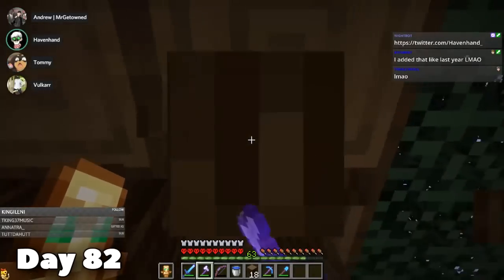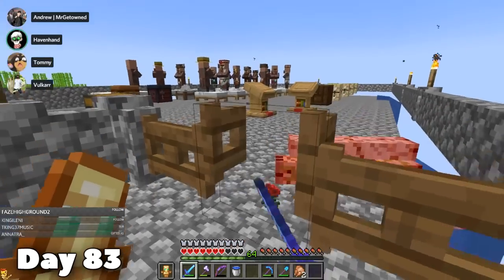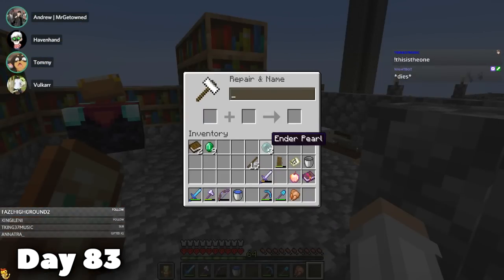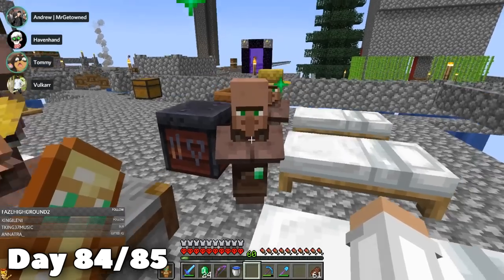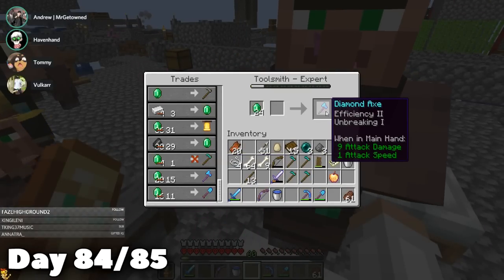It was back to the emerald grind for me — kind of a recurring theme here. After killing my 200th iron golem on day 83, we finally had enough iron for an anvil. When I tell you we've been trying to do that since about day 30, trust me, that's how long we've been trying to get this one. Then it was back to trading. I don't really have much of an update for days 84 and 85 — it was just more trading.